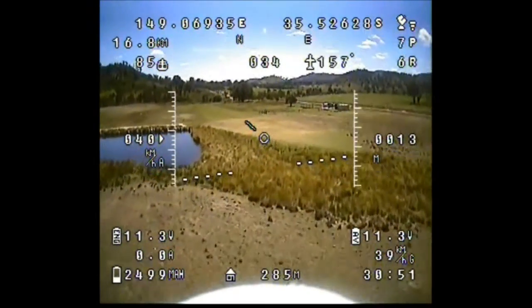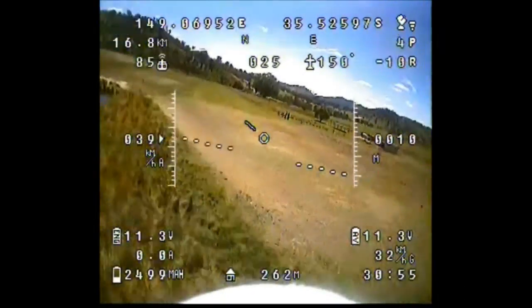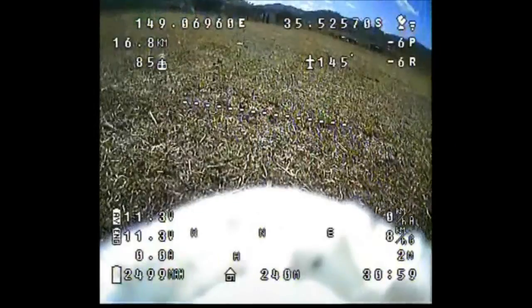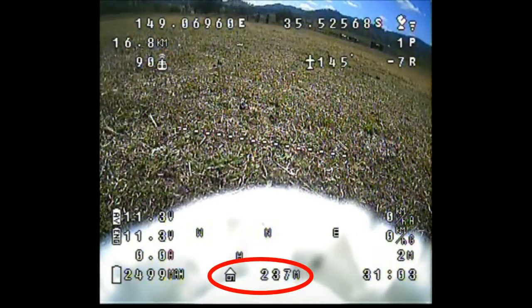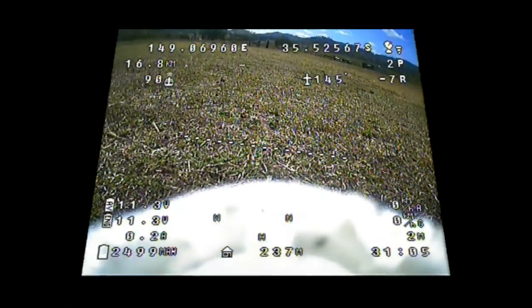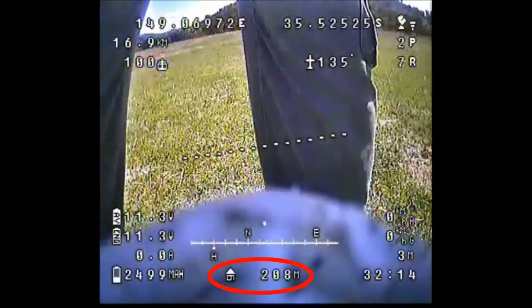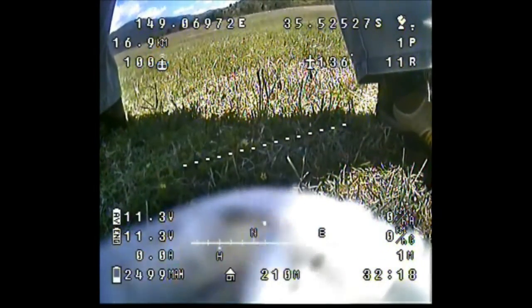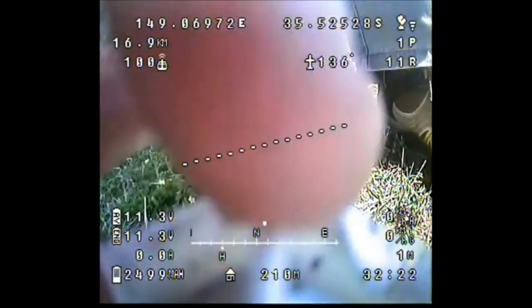I bring it down and once we're on the deck I check out the headset — that's when I realise the home setting appears out of whack. I've only landed about 10 metres from home but here we are showing 1030 metres. As you can see, the home distance decreases as I move towards my base station, so it's definitely strange.